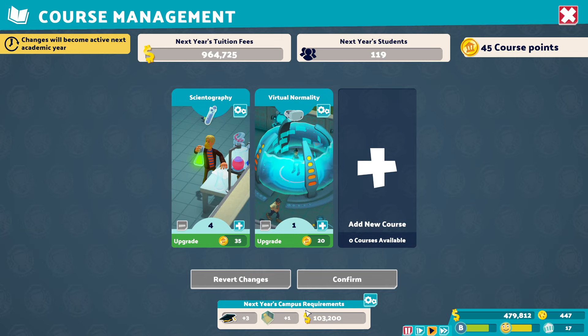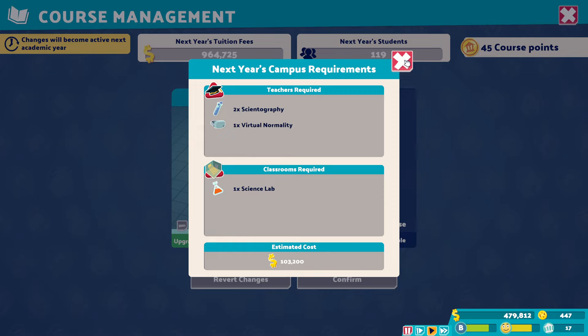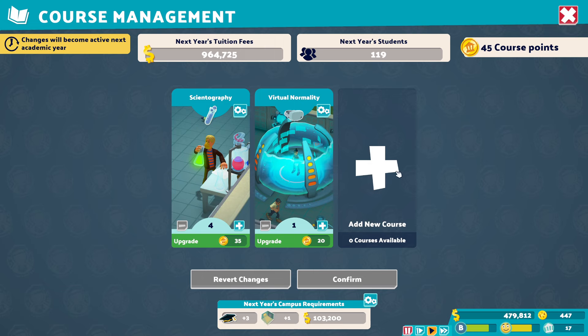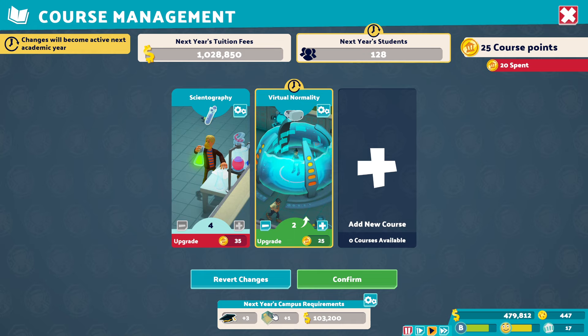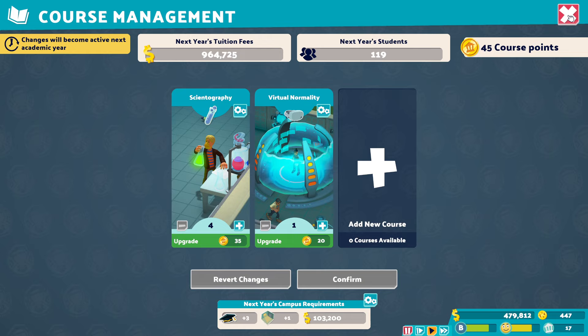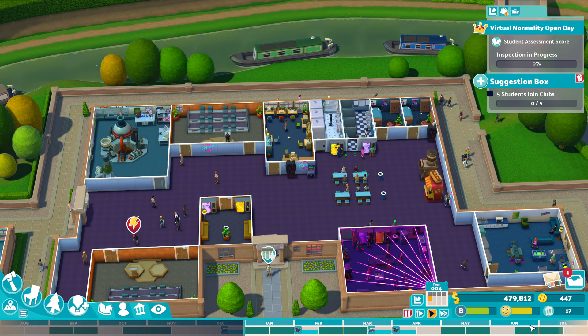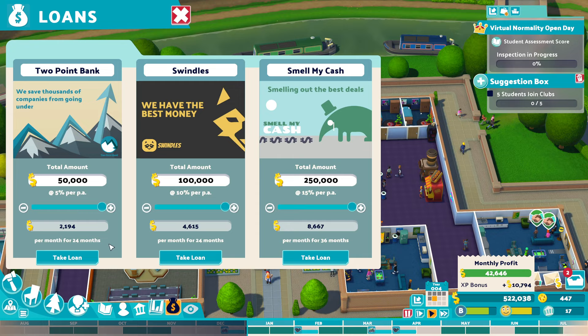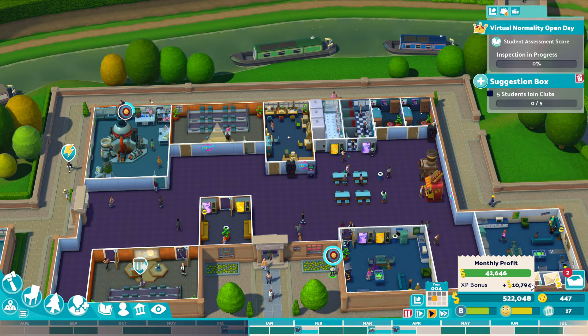If you click on course management, you can already see what the requirements are going to be for next year. I need three more teachers and one extra room — that's just for next year, because students are graduating and new students are coming in, and because my campus level has gone up I've got more students coming in. You can also bump this up by increasing the level of the course or adding a new course if one is available. Students are going to increase, which doesn't always mean more rooms, but it does mean more tuition fees. So keep an eye on this — if you're in June with no money and you've got a hundred and three thousand to spend, you're going to be stuck. That's why you need to utilize loans, keep an eye on what costs are coming next year, and slowly build up that cash.